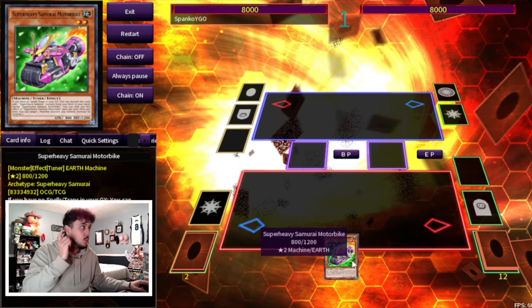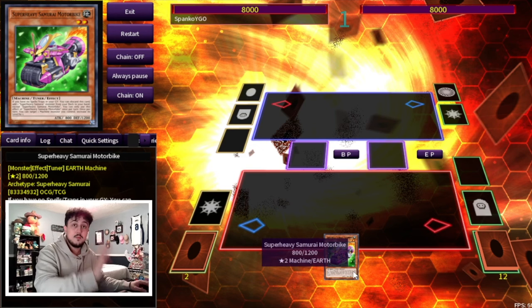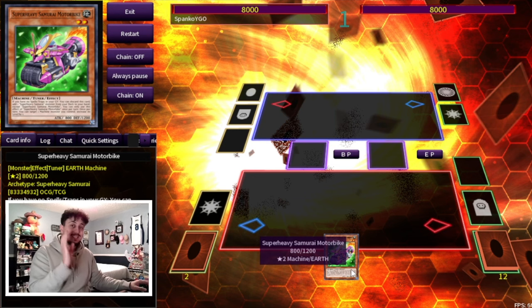Here it is — the one-card combo that absolutely obliterates every single fire matchup in today's metagame. This combo can be done with either a Motorbike or a Super Heavy Samurai Wakaoshi. Either one is a single one-card combo, and since you're playing three of each, that's six one-card combos that absolutely destroy fire. Let me show you how to do this.